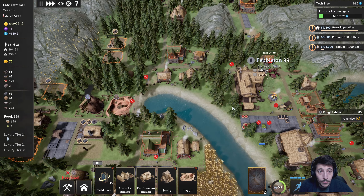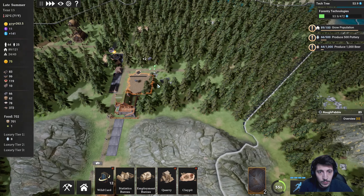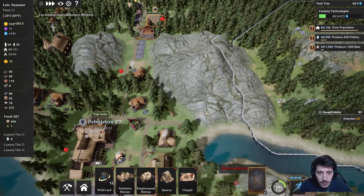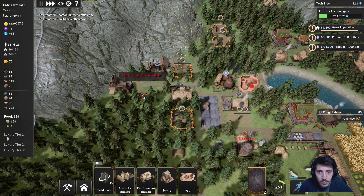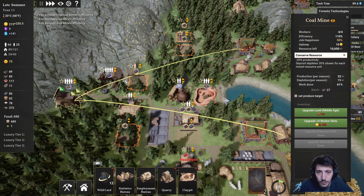We've got three builders now. Build these homes. Yes, continue to build this mushroom farm. Speed this up — speed up, speed up. And I will also buy the improved shift here.